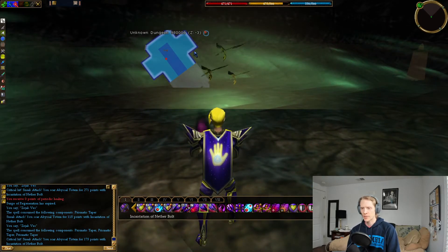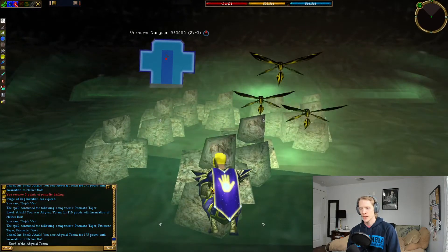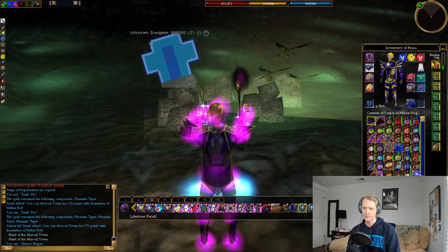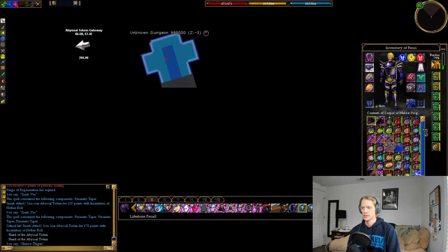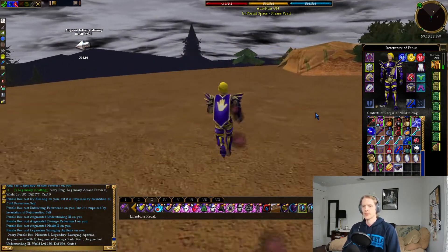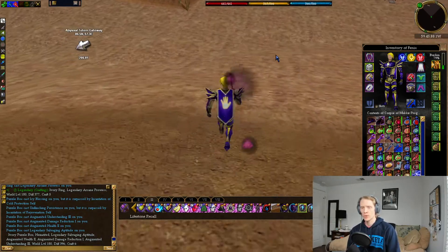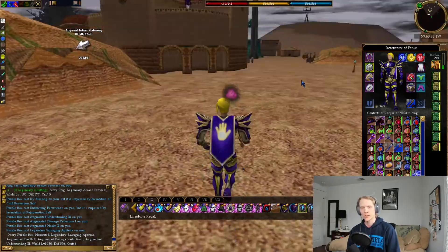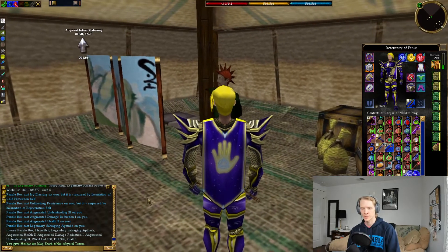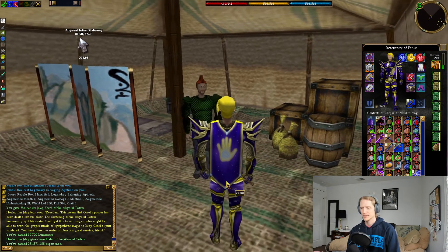So once you kill it, after a couple of seconds, some rubble is going to appear on the ground — which is much bigger than the actual totem itself, which is kind of funny. But you're going to pick up a Shard of the Abyssal Totem. And now we're going to go back to Hoshar in Ayan Bakur for our rewards. So I'm going to put on my Experience Trinket so that I get the full rewards from this. You also get a pretty cool helm that has 24,000 mana, so it's really good for recharging your mana stones. It's a pretty cool looking helm — it's got like a Mohawk on it. 12,000 Luminants, Helm of the Abyssal Totem, and 250 million experience for not too much effort.